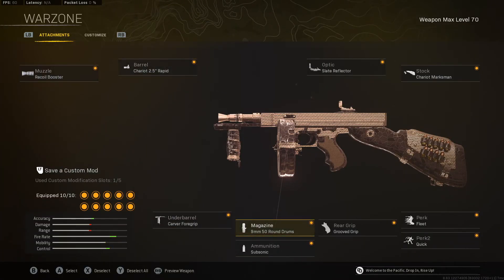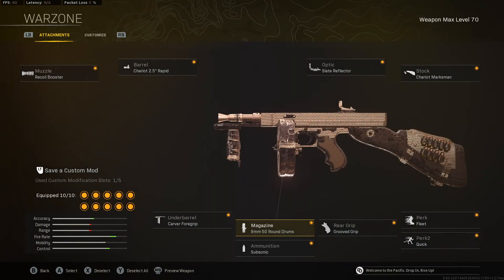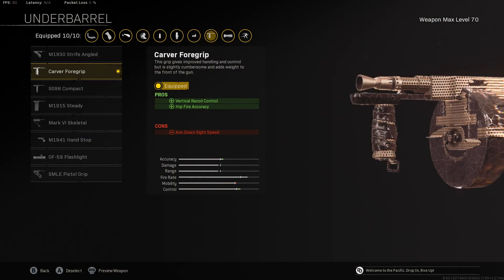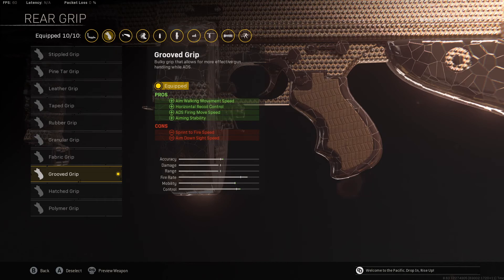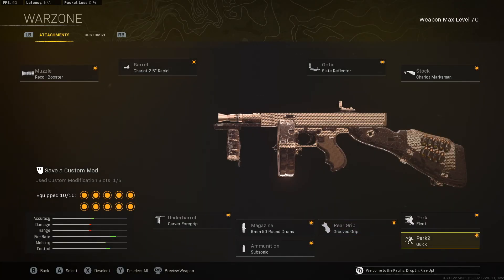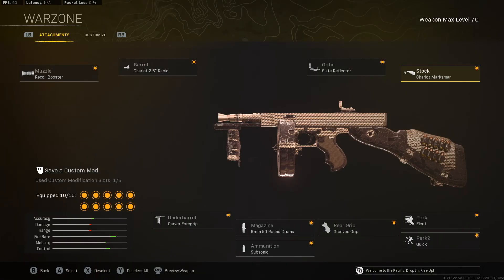So we start off with the recoil booster, Chariot Rapid, and the 50 round drum — that's why our fire rate goes up so much and our time to kill improves significantly. The Chariot Rapid is the most important attachment because this lowers your TTK by nearly 100 milliseconds, and that has to be on every setup of the Tommy Gun. Then the 50 round mag is nice because it increases our movement speed, our ADS, and fire rate, while also making the recoil more controllable and accurate. We also have the Carver foregrip to really help with our vertical recoil, and we still get some hip fire accuracy. Then we go with the groove grip for our aim walking movement speed. Then we get our horizontal recoil down and some aiming stability. Fleet and Quick help out with the mobility, and the Chariot Marksman is for our aim down sight speed plus horizontal recoil control.